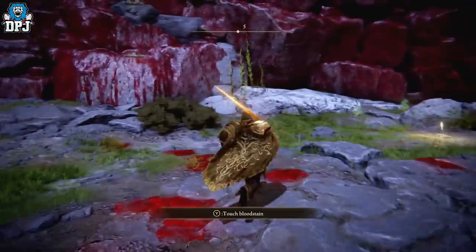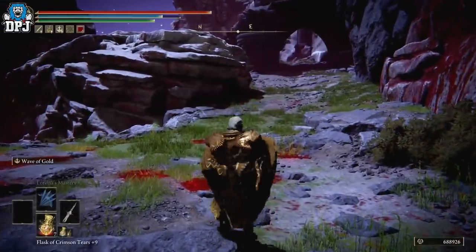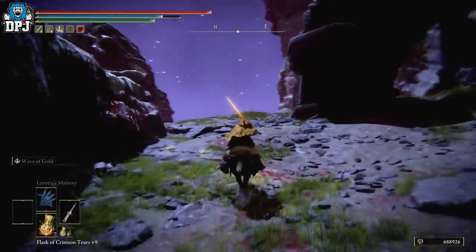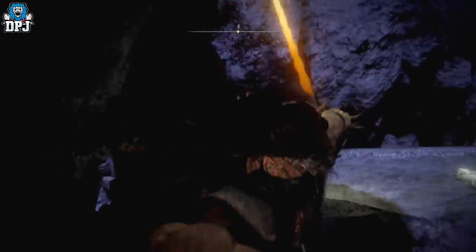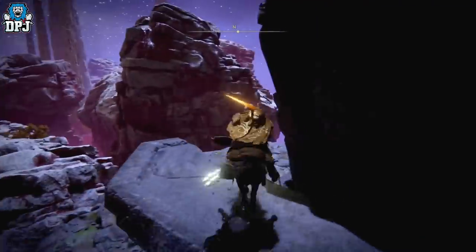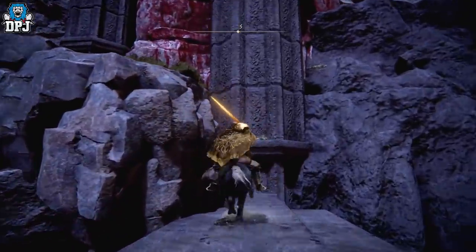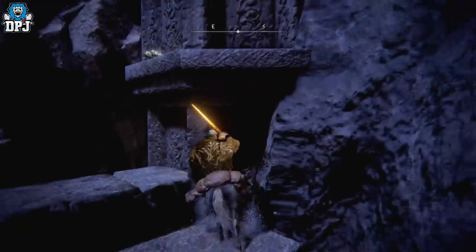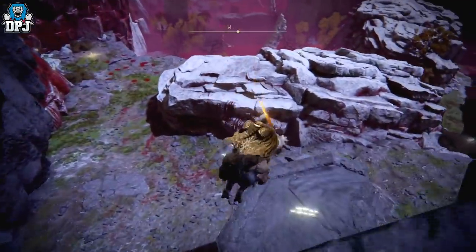Also, you can see the bird down there — some people are saying that doesn't work like it used to; I'm going to test that for another video but I'm pretty sure it still does. Before this 1.04 patch, you could come this way, jump up on here, and jump off the map. Coming this way — and once you're up — you'd normally jump off to the right, but as you can see they've added additional rocks, so you can't get across anymore.